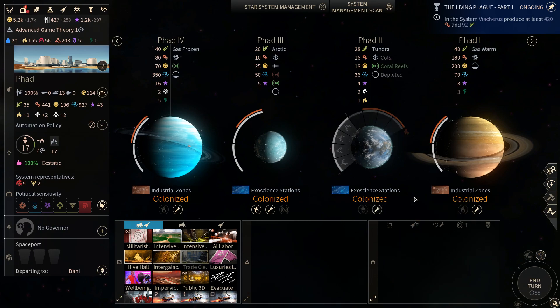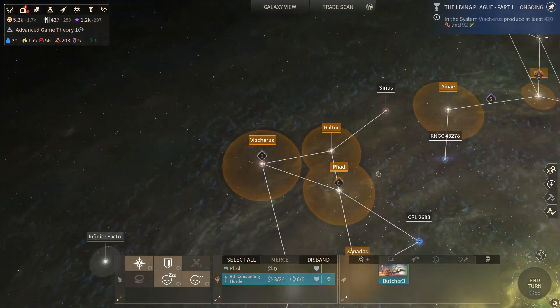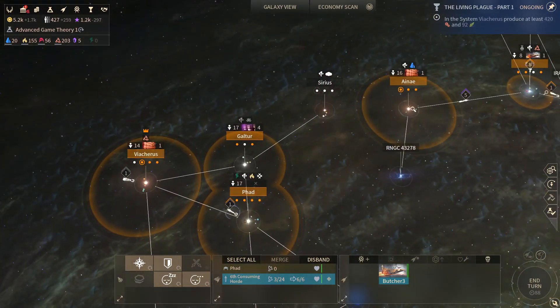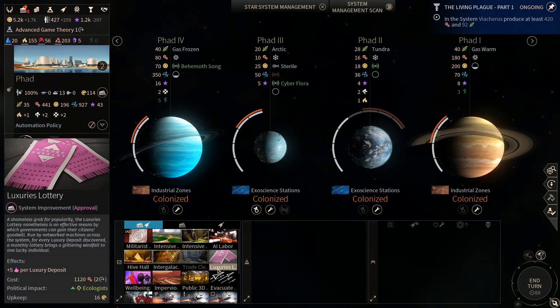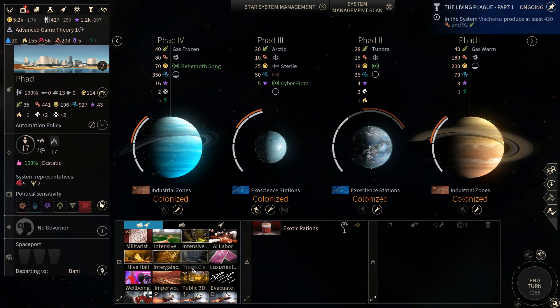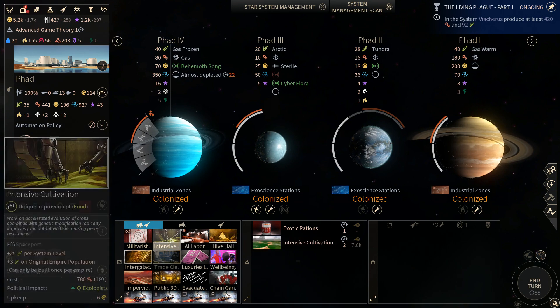Over here on Fod, we've finished a butcher. I don't think we need to send this down there — I think moving it to the Lumeris/Riftborn front makes sense. What else do we need to build on Fod? We should probably put exotic rations together in more places. We're still kind of having manpower problems — they're not severe, but they're annoying.